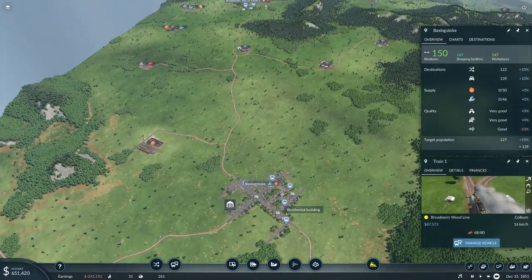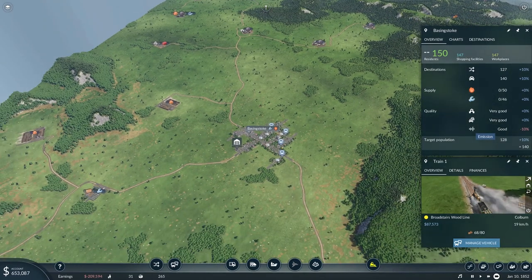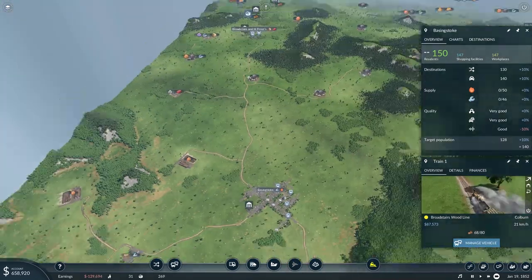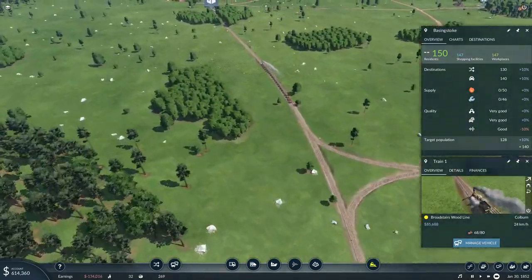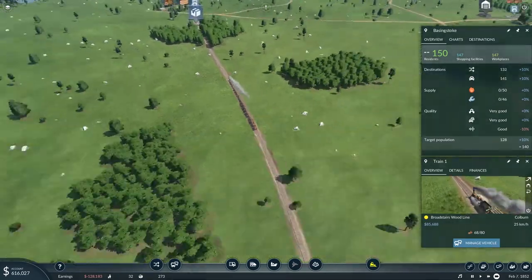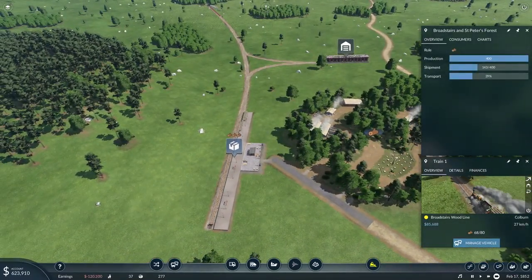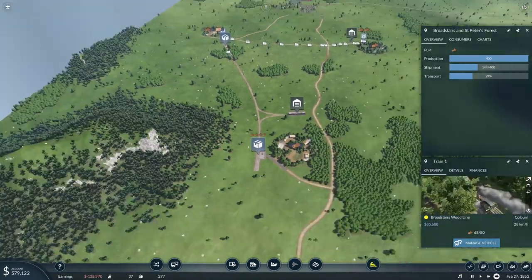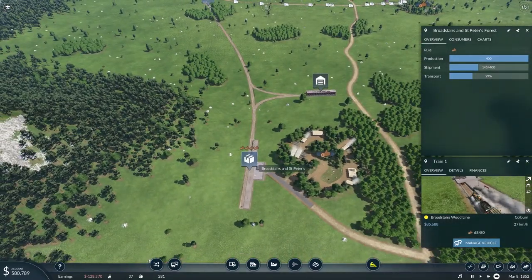Same thing for Basingstoke. Wait — did that just happen? There's a negative effect from emissions from the horses. I don't know what these guys are feeding the horses, but they should probably change that up. I don't want that negative emissions effect. This time the train's a bit fuller, so maybe we're going to be able to ramp up production on the forest a bit more by providing these shipping opportunities. Let's see how that develops in the long run.